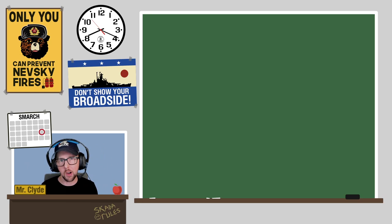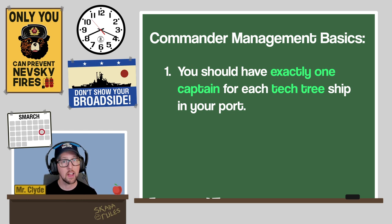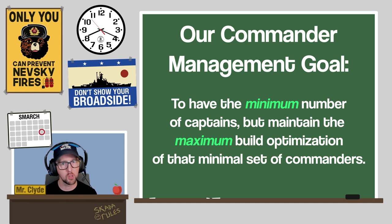First off, let's talk about some commander management basics. If you want to level your captains faster, you need to observe two basic rules. Rule number one: you should have exactly one captain for each tech tree ship that you have in your port. Rule number two: in almost every single case, your premium ships should not have dedicated commanders assigned to them.